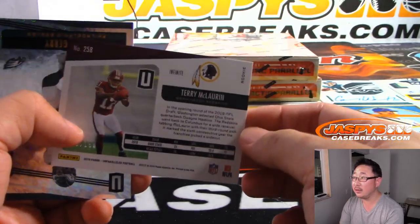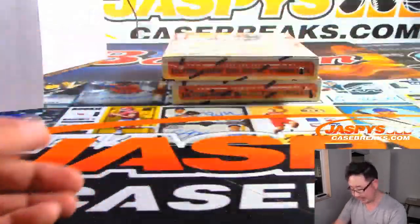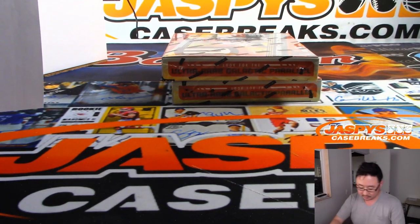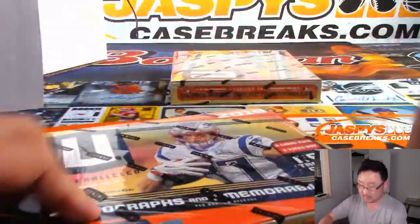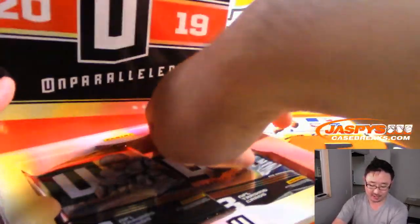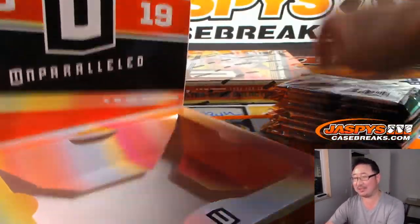There's Terry McLaurin to 150 for the Redskins — two boxes left. Gavin wants an 'undesirable' insert — not an undeniable, but an undesirable — for Kaepernick, Tebow, and Jamarcus Russell. Wow — I think people will disagree about Tebow.